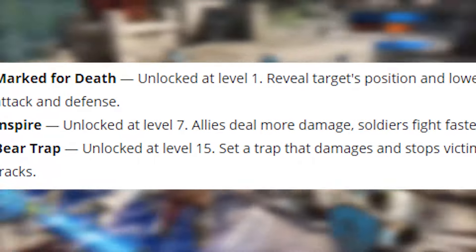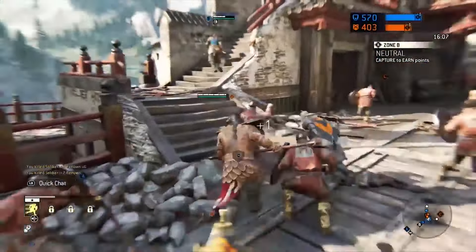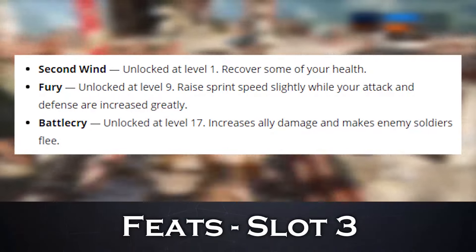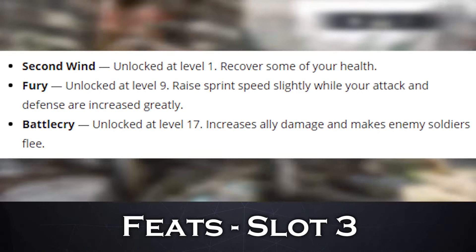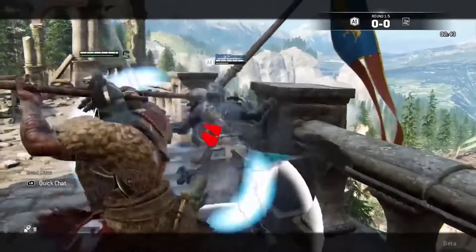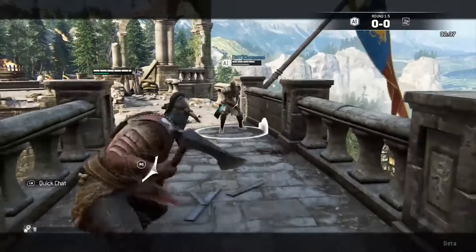Level 7 brings you Inspire, wherein allies deal more damage and soldiers fight faster. Last in slot 2 is Bear Trap, unlocked at level 15, which sets a trap that damages and stops victims in their tracks. The third slot starts off with Second Wind at level 1, which recovers some of your health. Fury, unlocked at level 9, raises sprint speed slightly while your attack and defense are increased greatly. If you've ever wanted to be a monster on the battlefield, here's where you begin. This feat is the best option among the rest.